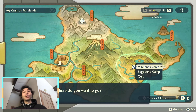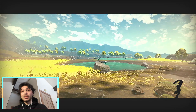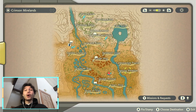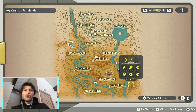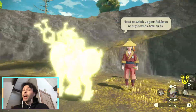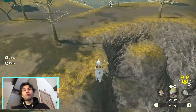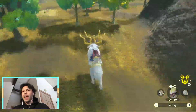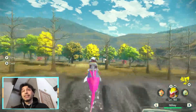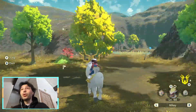Next one up, Turtwig. Turtwig can be found in the Crimson Mirelands, the second location that is unlocked in the game, near a pool of water past Droning Meadow. Now we're going to go straight there. I'm going to use Basculine to surf across the river, but you do not need to do that — you can travel around the lake and walk there on your own two feet or using Wyrdeer to get there.